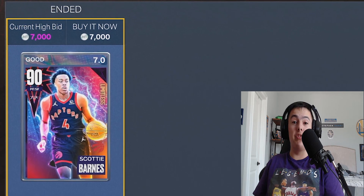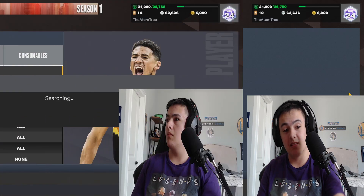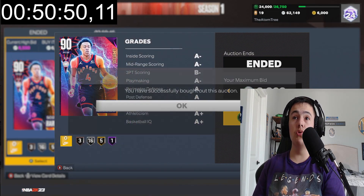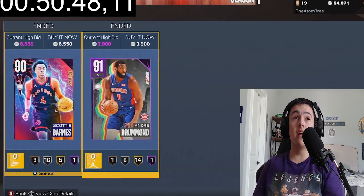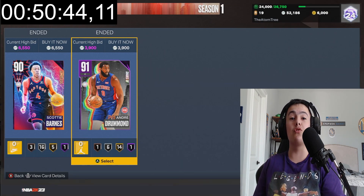Scotty Barnes for 7k — we'll take it. Drummond for 7550 — we'll take it. We got two snipes: 6550 for Scotty Barnes and 3900 for Drummond. We'll take it.